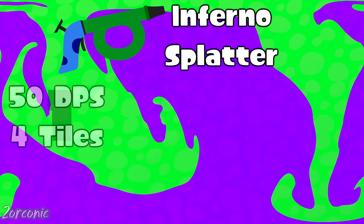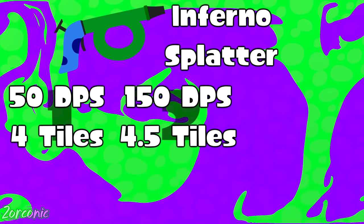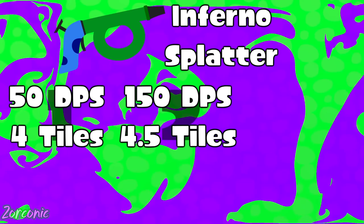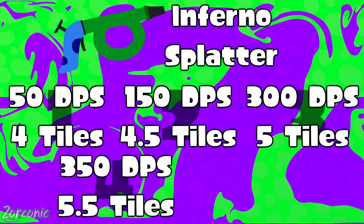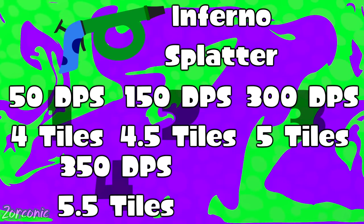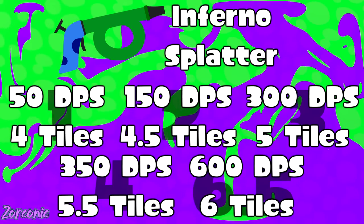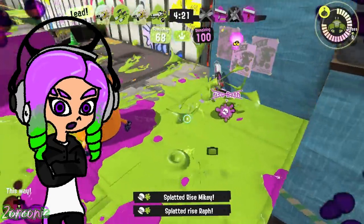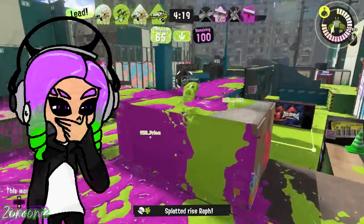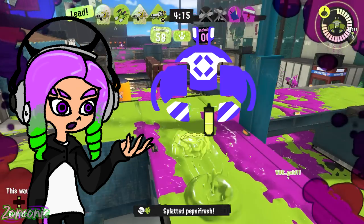The levels of strength go from 50 DPS and four tiles for the first second, 150 DPS and 4.5 tiles for the second second, 300 DPS and five tiles for the third second, 350 DPS and 5.5 tiles for the fourth second, all the way up to 600 DPS and six tiles for the sixth and a half second. This thing's ink tank only lasts for 7.5 seconds, meaning that the 600 damage had better be capitalized on for specials like crab and bubbler.